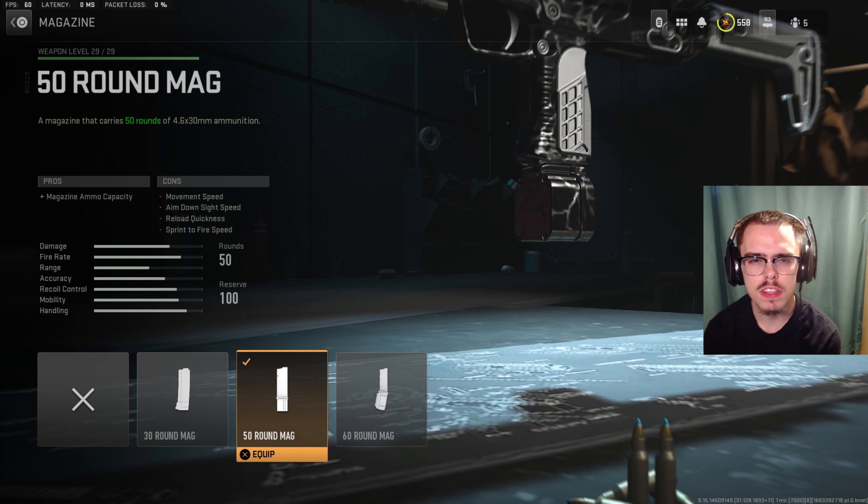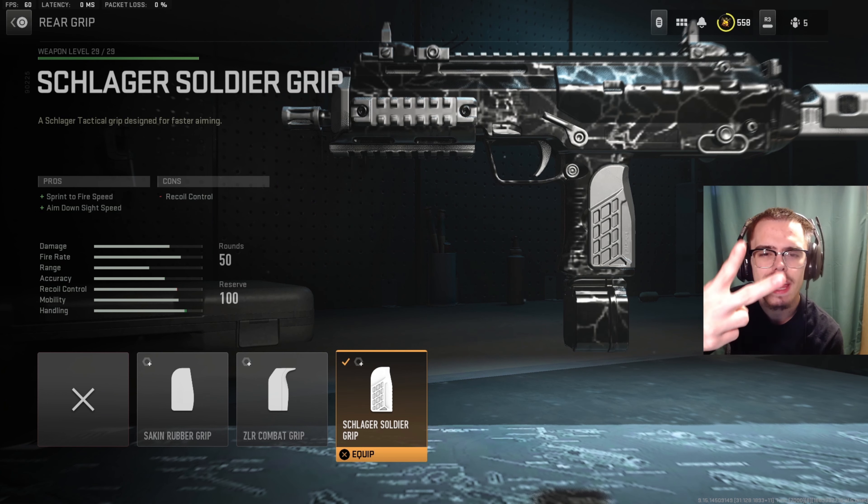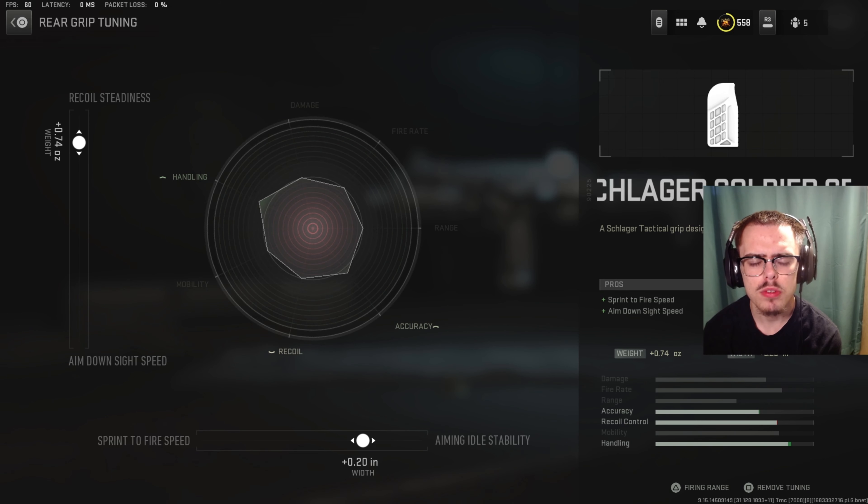For the magazine, I was running the 50 round mag. For the rear grip, you want the Schlager Soldier grip. It gives you sprint to fire speed and ADS speed. For the tuning of the rear grip, you can have plus 0.74 ounces for recoil steadiness and plus 0.20 inches for aiming idle stability.